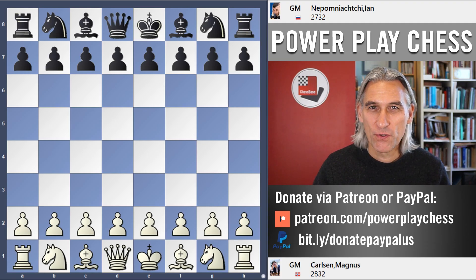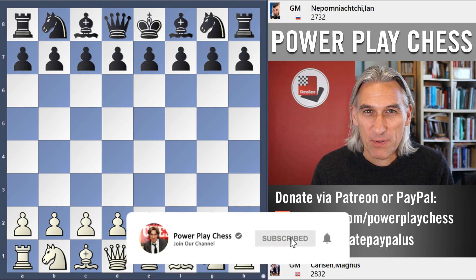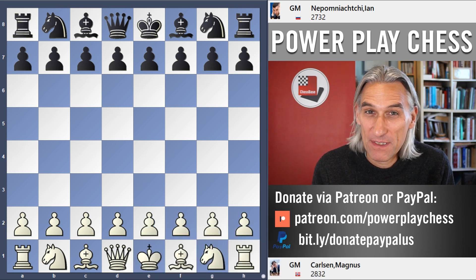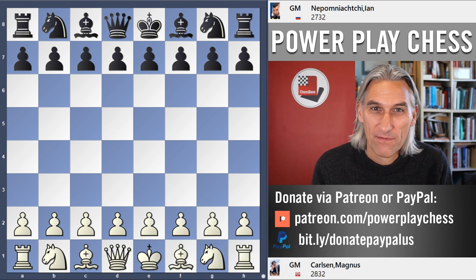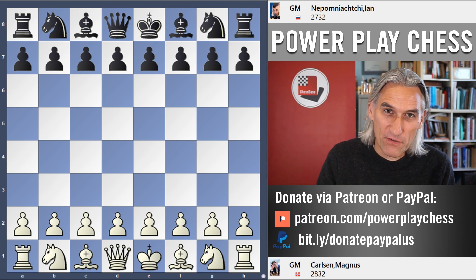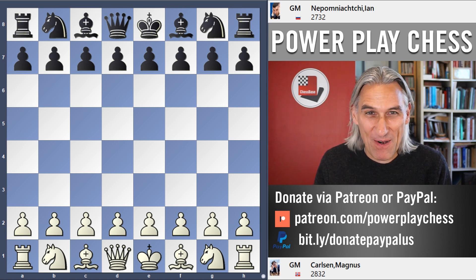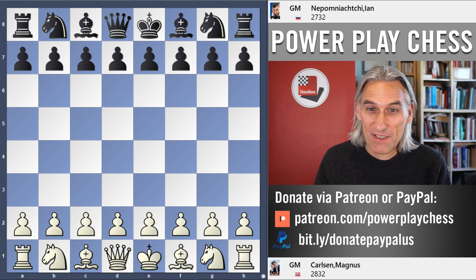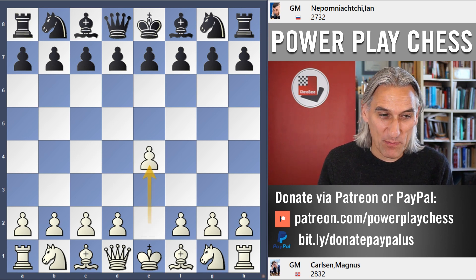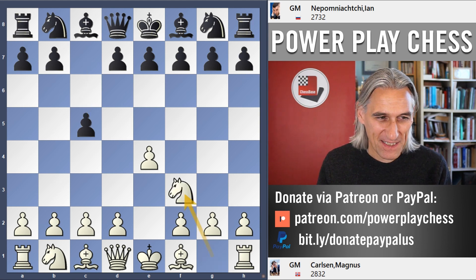In the last video I showed you a game where Magnus Carlsen crushed Jan Nepomniachtchi in 19 moves. That was in a blitz tournament in 2017, part of the Grand Chess Tour, in the first half of the tournament. I'm going to show you what happened in the return bout. Same tournament, Leuven 2017, this time Carlsen with the white pieces. Could Nepo strike back in this second game?